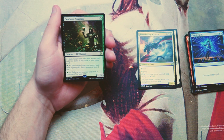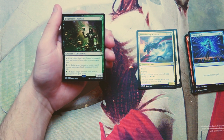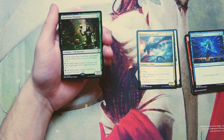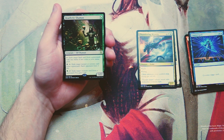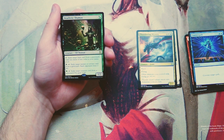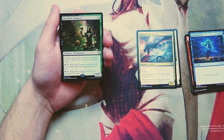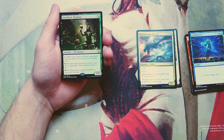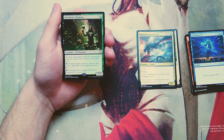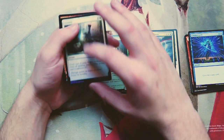Our rare is Deathrite Shaman — funny enough it was on the pack art. It's a 1/2 for either a black or a green, kind of like a mini planeswalker. You can tap it and exile a land card from any graveyard to add one mana of any color; pay black and tap it to exile an instant or sorcery from a graveyard and each opponent loses two life; or pay green and tap it to exile a creature card from a graveyard and gain two life. It's widely considered one of the best one drops in the game. That said, I don't think it's great in draft.